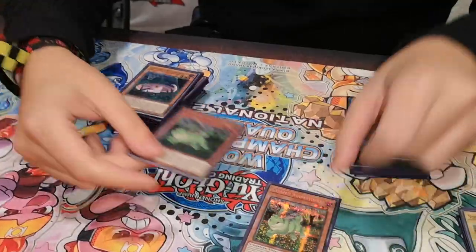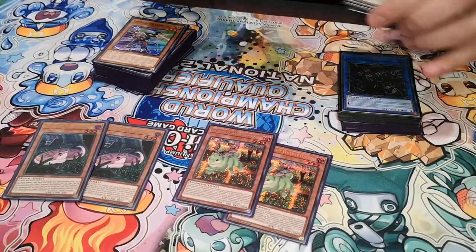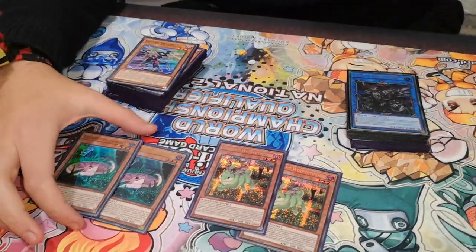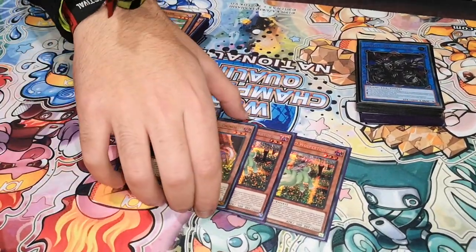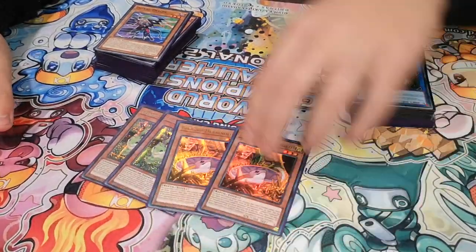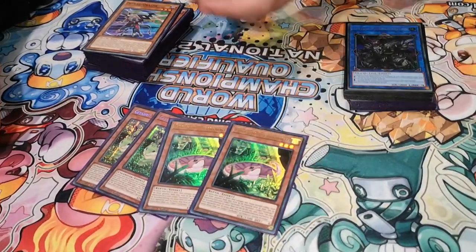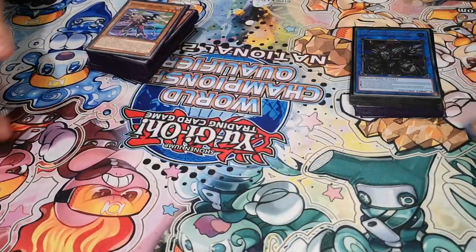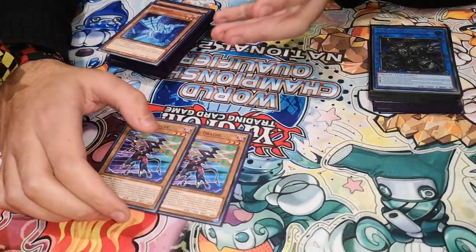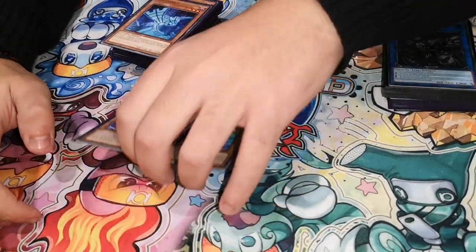Now we are playing some Dangers. They are pretty much special summons and triple fodder for World Chalice, so you can just use them all for it. Three is really nice. And just three link fodder also, so no reason not to play. Also, what's important is that they are level-related and later on that will matter, and I will explain why. Two Defrag Dragons — it's literally a Danger, but also a dragon, so you can make Guardragons with it. Really, really nice.